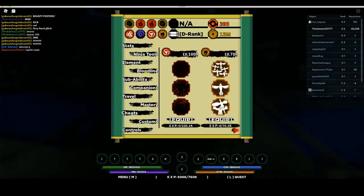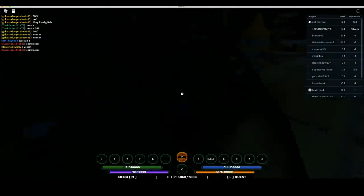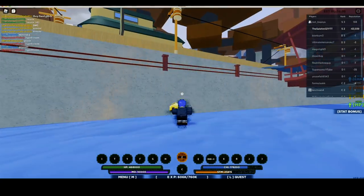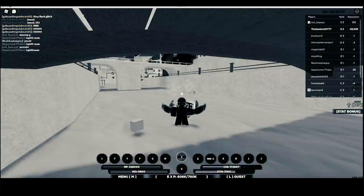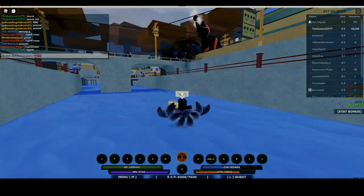Let me put on my spirit real quick, aka the tail beast sub ability. Let me put on my Nine Tails — I want to customize my Nine Tails real quick. Let me activate it — boom! It's black. So check it out, this part of the video is where I go to the spirit room where I have my tail beast, and in the spirit room I'm able to customize my tail beast.